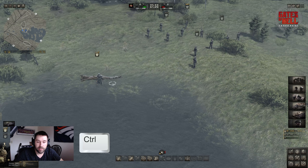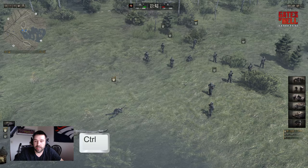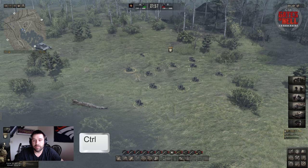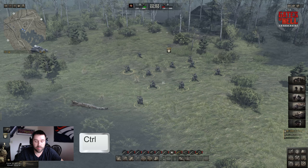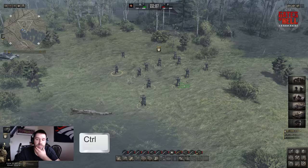Pressing Control makes the soldier lay down on the ground. The reason this is important is, for example, if you're suddenly under fire by a tank — everybody gets down, much harder to hit. If the coast isn't quite clear but you want better shots, have them come up to one knee, or press Control or Alt again to stand all the way up.